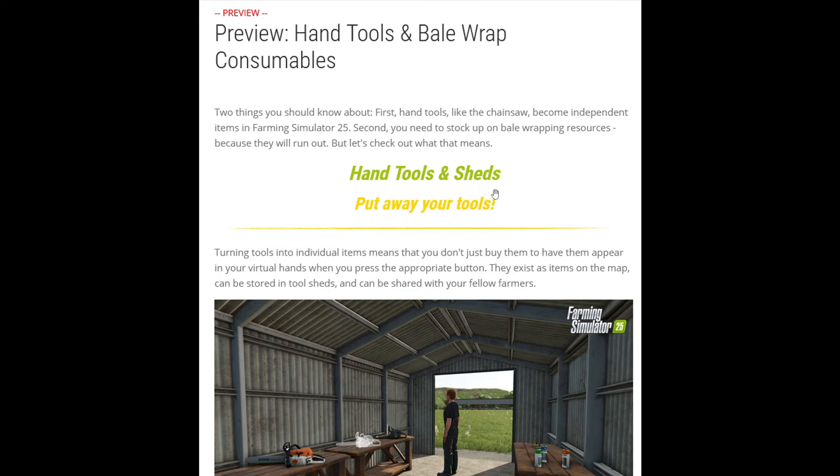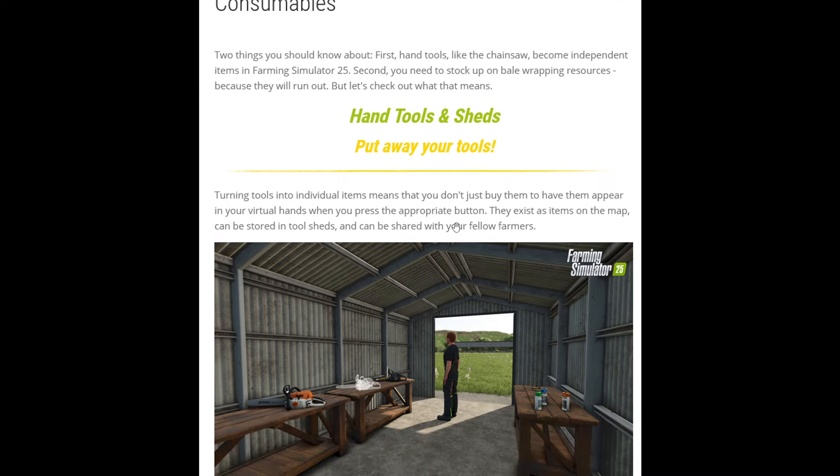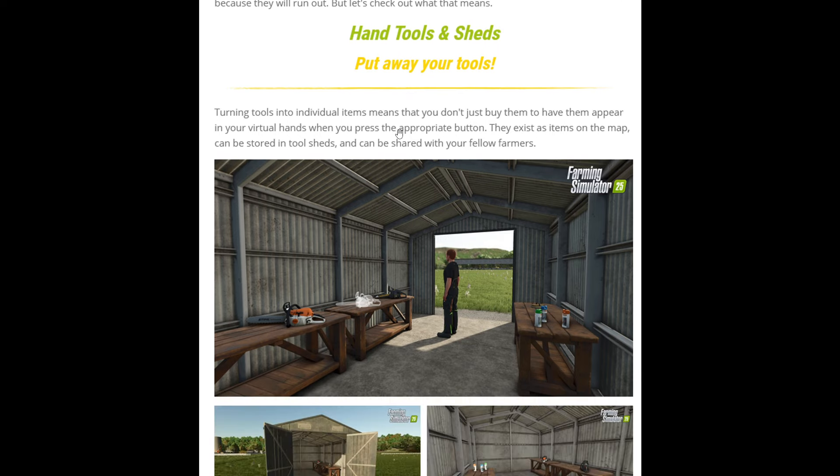But what have we actually got in the way of hand tools? Not actually too much different mentioned on hand tools at the minute. As we know, in older versions of the game we buy a chainsaw and it mysteriously appears in our hands when we want it. Well, not anymore. The tools become individual items, so we don't just buy them to have them appear as they have been. They exist as items on the map, so we have to store them in tool sheds and they can be shared with our fellow farmers.